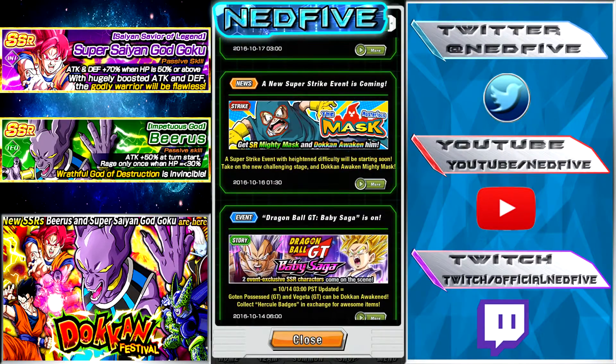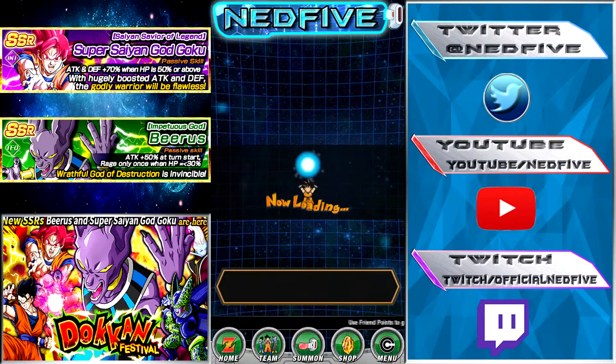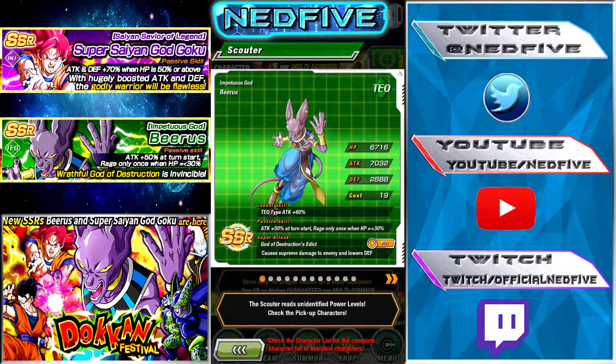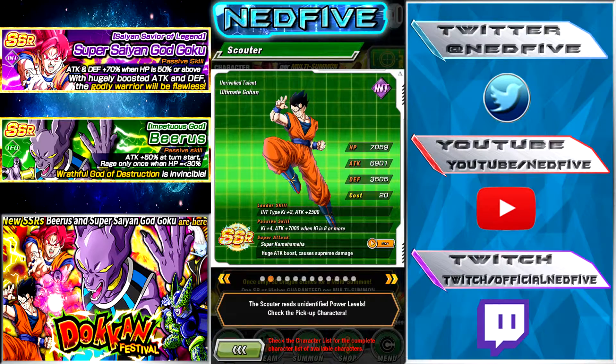We got the Gohan and the Cell event as well. I don't care too much about Cell because I do have the Tech Cell. However, it'd still be nice to pull the Int Cell. But I'd really like to try and pull the Gohan. You can see here we've got Tech Beerus — pretty good passive attack, plus 60% at turn start, and the Rage only once HP is at 30%, like I said. And Tech type attack plus 60% for leader.